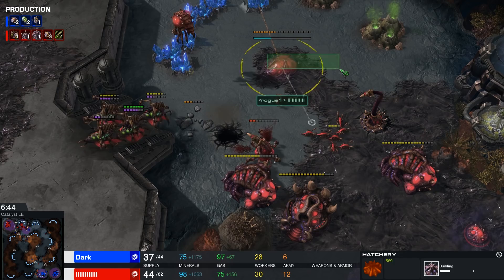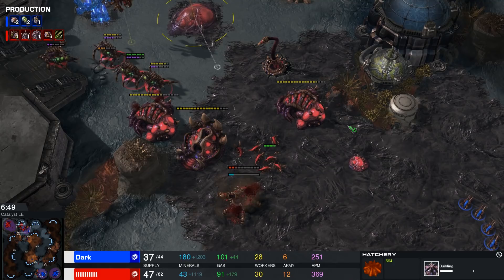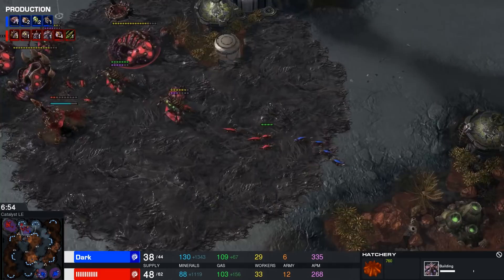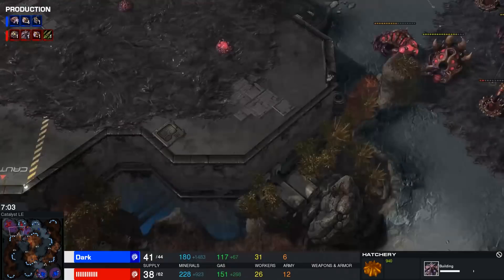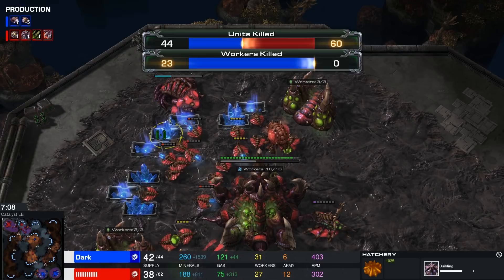Then again, I am me and he's Rogue, the world champion — I'm here making YouTube videos. Seriously, though, that base going down really hurts. Let's try and look at this point in the game objectively. I didn't even see those Zerglings sneaking in there — a wonderful job there by Dark. He gets 23 workers there for his troubles. Beautiful work.